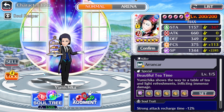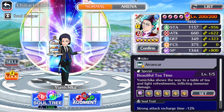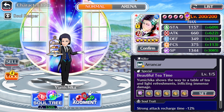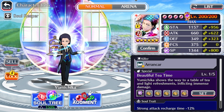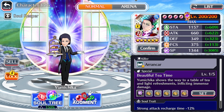Now besides this character unironically being one of the better characters in the entire game, it's also really cool that they did this all for a seasonal Yumichika. Yumichika as a character in general only has like one character in game - he's been severely underrepresented. So not only is it nice to get a new Yumichika, it's nice to get a really powerful one, and also one in a seasonal outfit looking as cool as this character does.